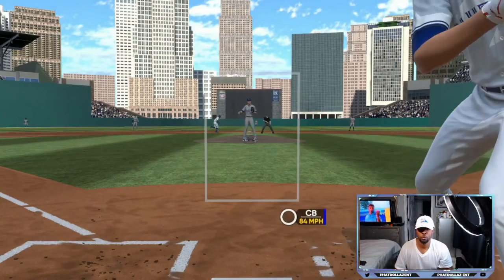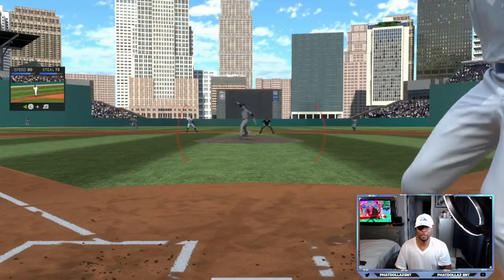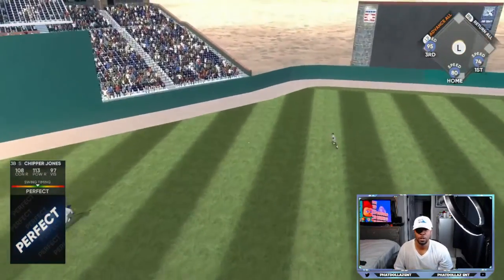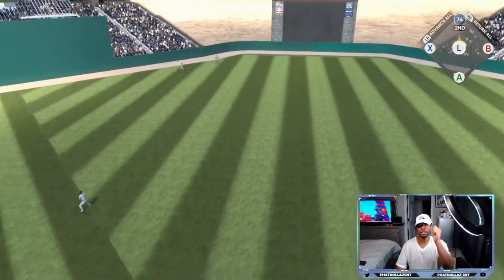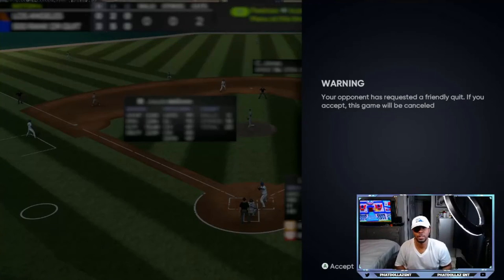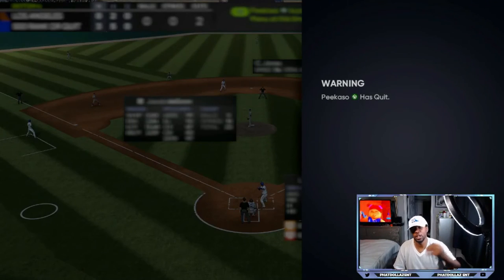Yeah, that's dropping off 2-1. Give me that fastball — there you go, let's go! Bring both of them home, yes yes baby! Patient at the plate, 3-0 against the bunt bum. This guy is requesting a friendly quit after bunt dancing all game. My opponent has quit the game — we took the lead!